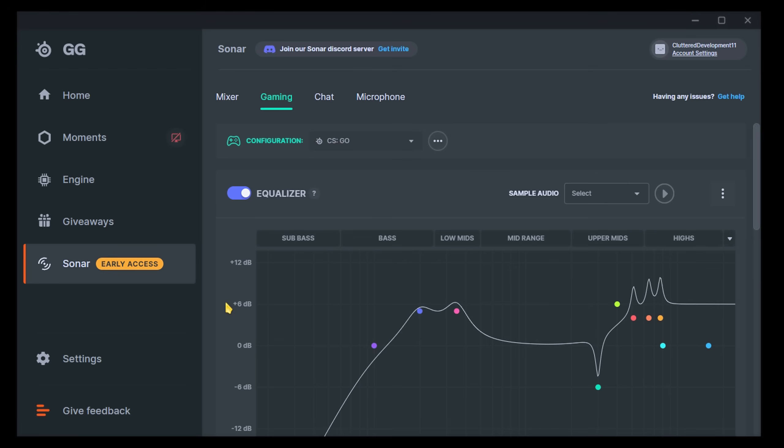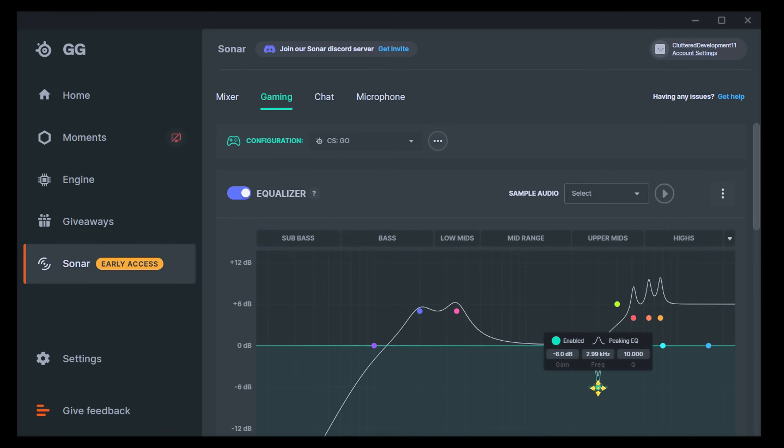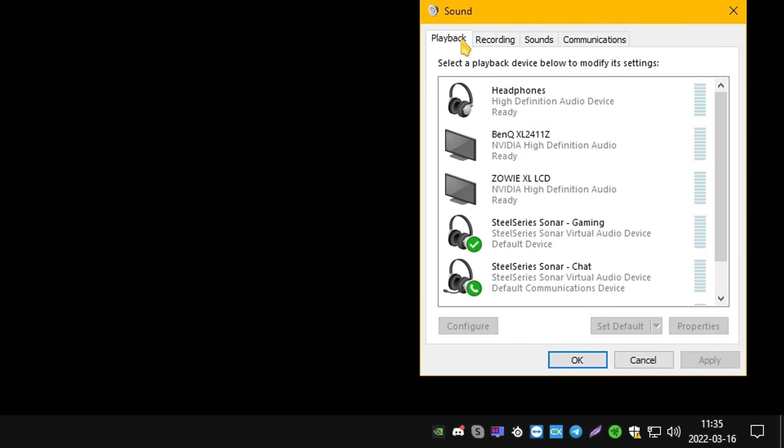Sonar is basically a fancy equalizer with presets. With these circles, you can control the volume of the frequencies, which changes the sound of the game. Sonar also creates virtual audio devices. This means TeamSpeak, Discord, the game you're playing, and your microphone can be set up differently, which is very convenient.